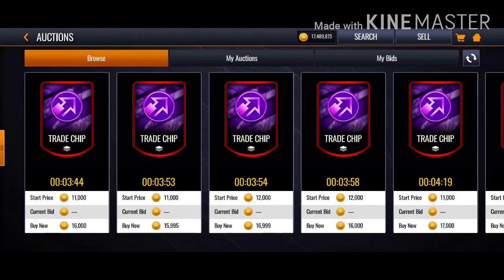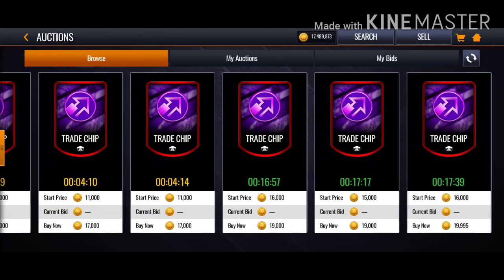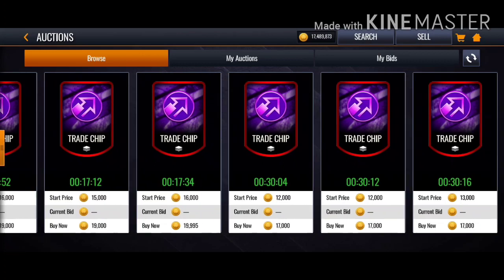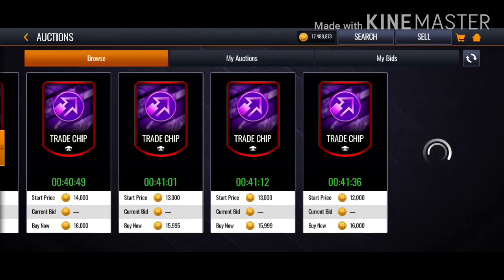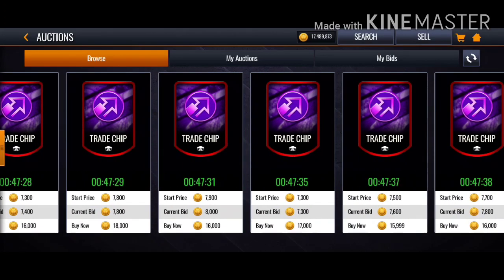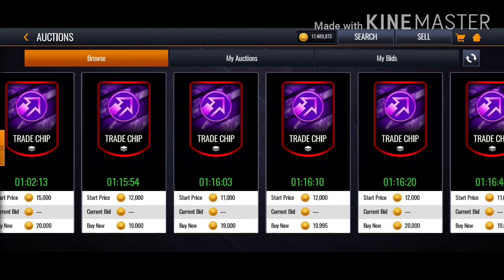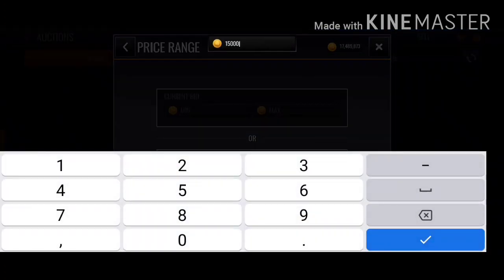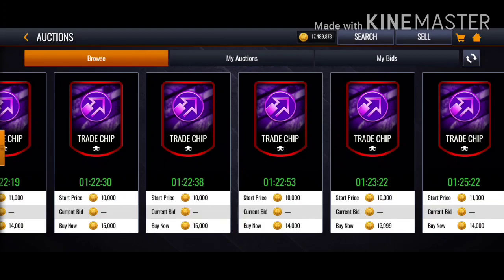If you're investing in trade chip tokens, invest below 10k to 15k. The prices drop very fast — maybe on the first day of a promo you can sell for 20k, 30k, maybe even 50k, but it's very inconsistent. You can see they're going below 10k for bid price. Buy now price is going to be around 13-15k.